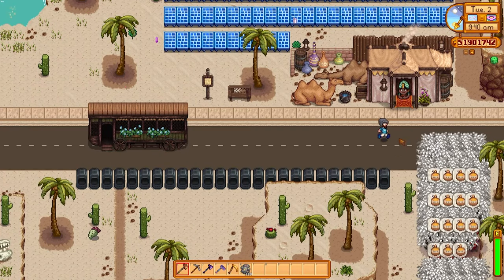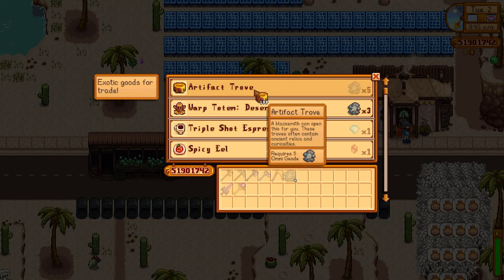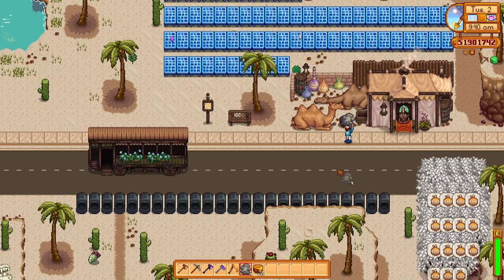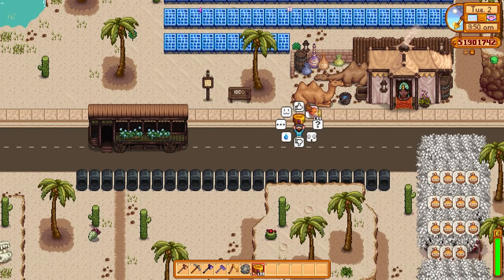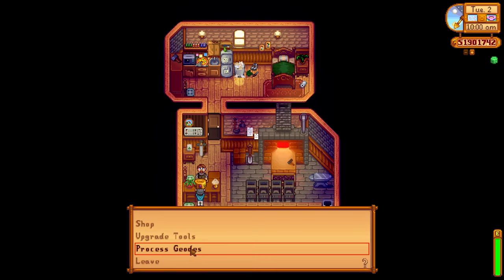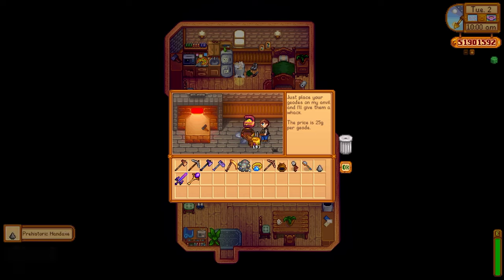The first tip is how you can absolutely abuse artifact troves in this game. We can purchase artifact troves from the desert trader for five Omnigeodes apiece. I'm going to show you a method that will allow you to farm hundreds and thousands of Omnigeodes very effectively, so Clint can break open hundreds and thousands of artifact troves.